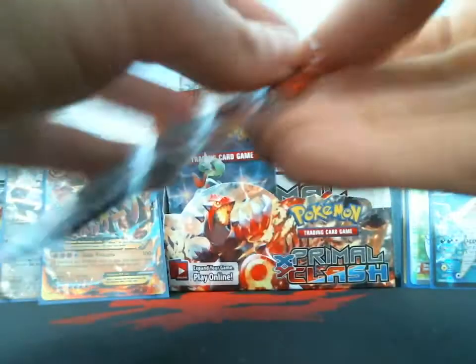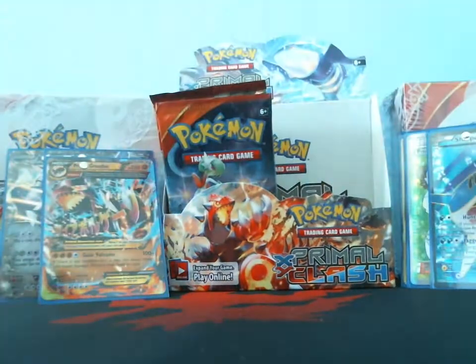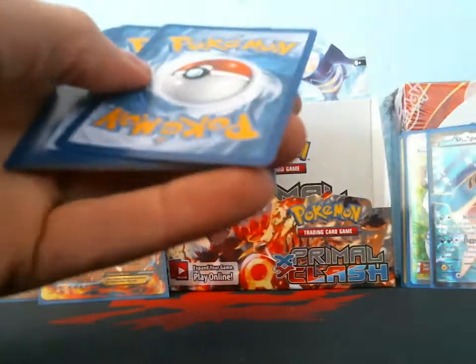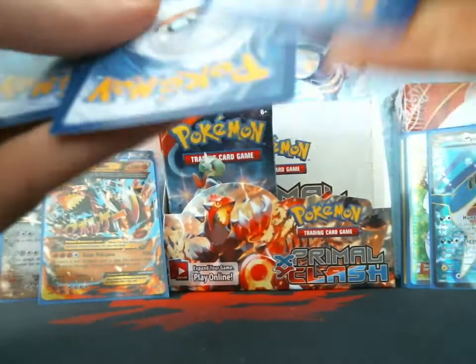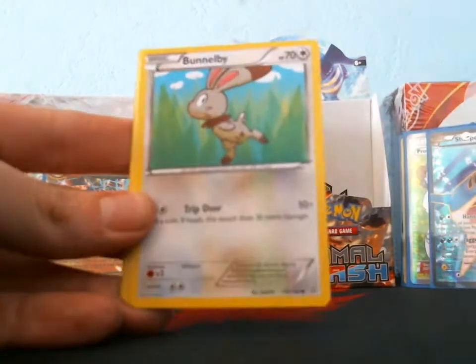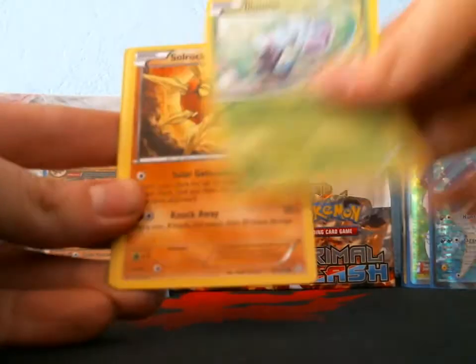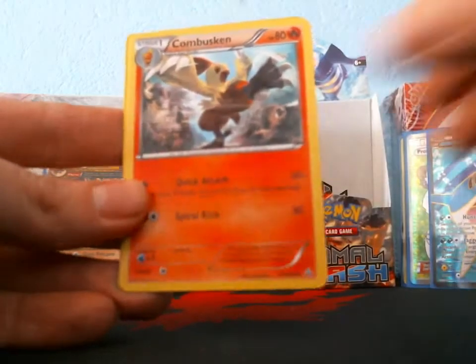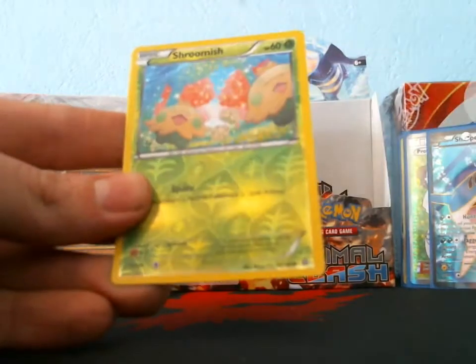I think I've only pulled two or three holos. Honestly they should make holos the same price as ultra rares. Next pack: Clampearl, Bunnelby, Illumise, Solrock, Shrine of Memories, Combusken, Mr. Mime, Shroomish reverse, and my rare is a Groudon.